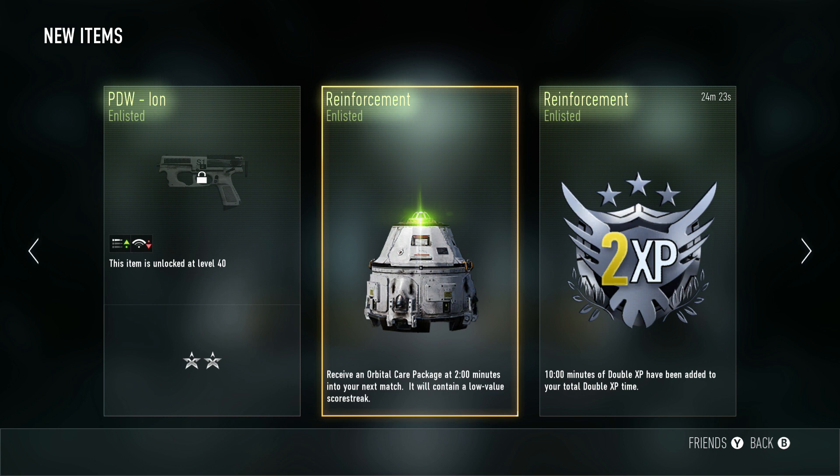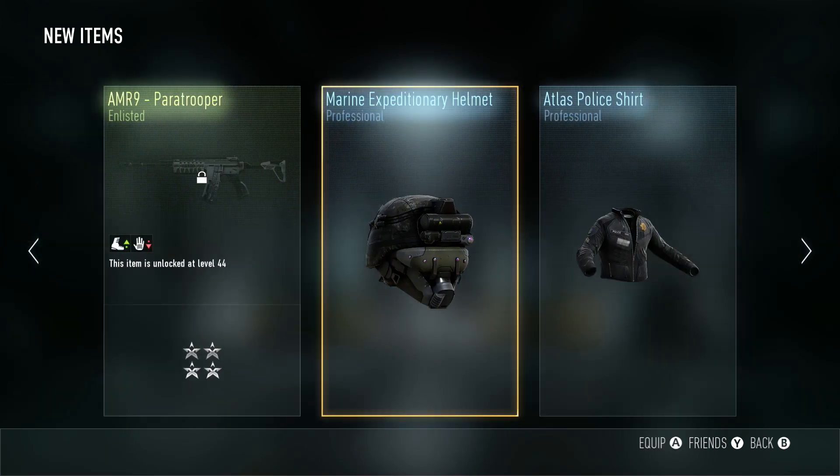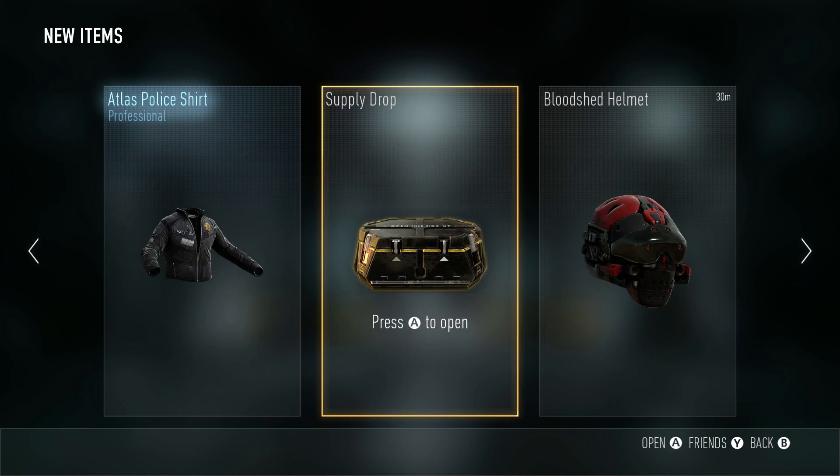A care package and double XP. I'm trying to rank up to master prestige — grand master prestige, I suppose — so that's not the end of the world. But the care package kind of makes me cry myself to sleep. Hopefully we can get an elite in the last supply drop.